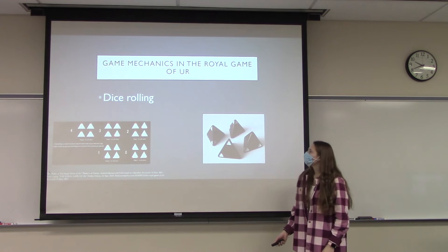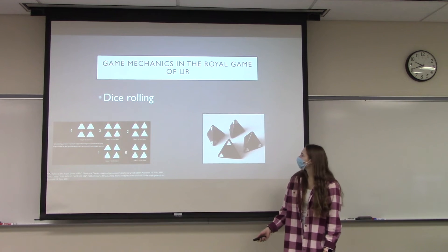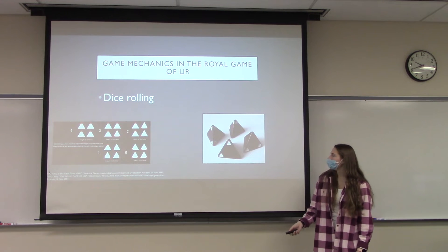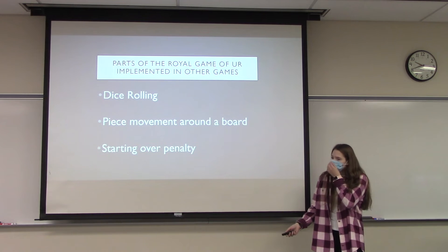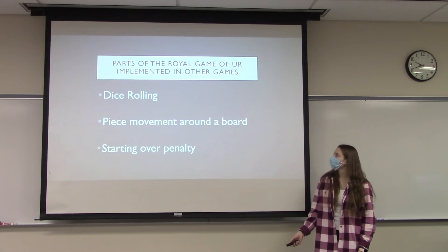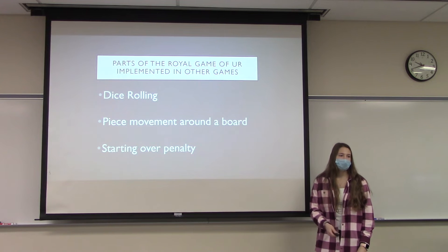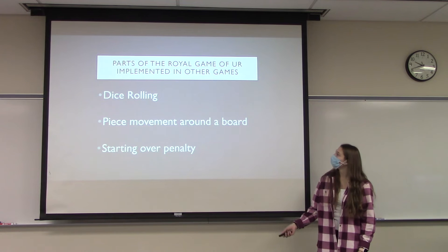The main game mechanism is obviously dice rolling, and the dice here are in a pyramid shape — the little triangles on each edge indicate the number that you roll. There are other parts of the game, like piece movement and the starting-over penalty. These are implemented in other games too: if you think about Sorry, that uses piece movement and the starting-over penalty, and if you think about Yahtzee, that uses dice rolling heavily.